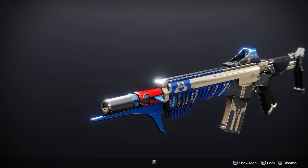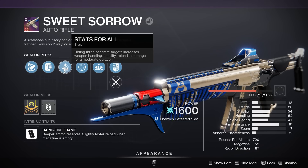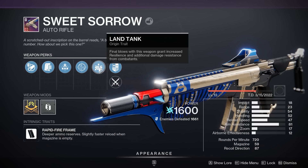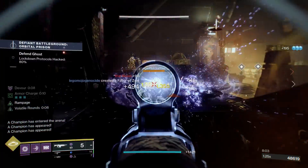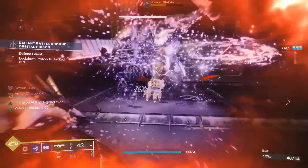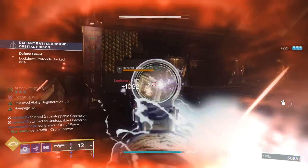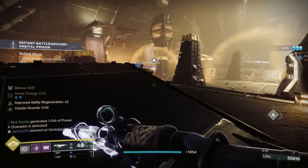Next up is another craftable weapon — Sweet Sorrow, a rapid fire frame arc weapon. This can get stats for all, which is an absolute wombo combo with one for all: you hit three enemies — not hard with a rapid fire and 60 rounds in the mag — and get a boost to most relevant stats plus roughly a 35% damage increase for a considerable amount of time. The Landfall origin trait is also, in my opinion, one of the best PvE origin traits we've ever seen, actually increasing your outright damage resistance for getting kills.